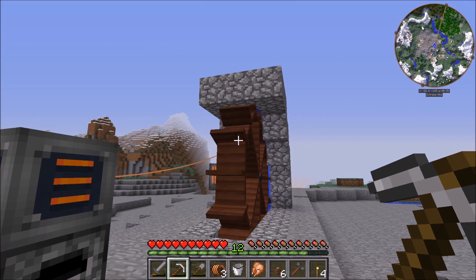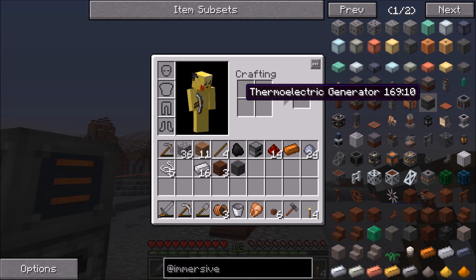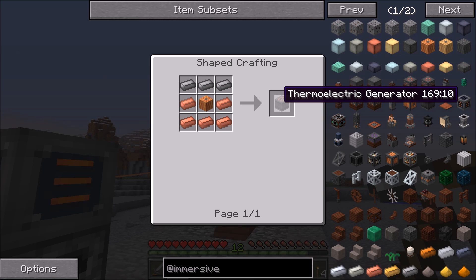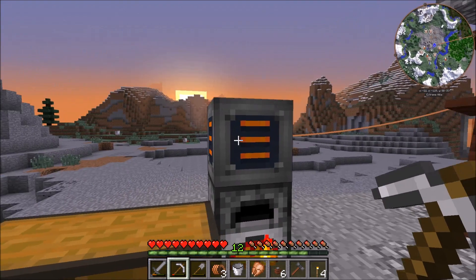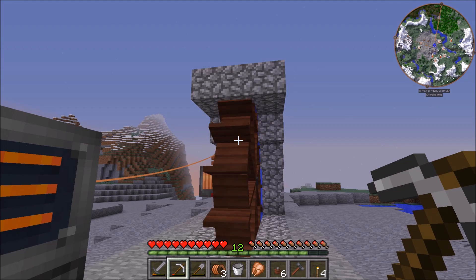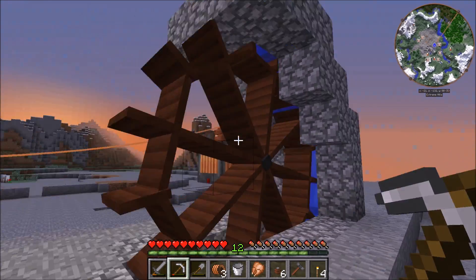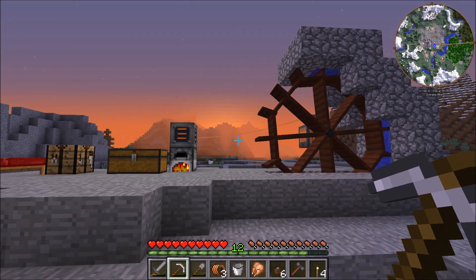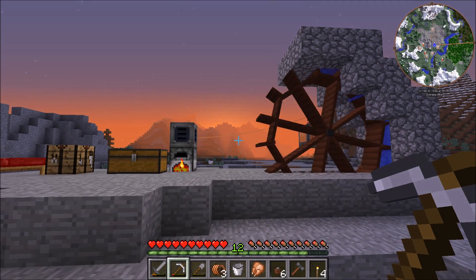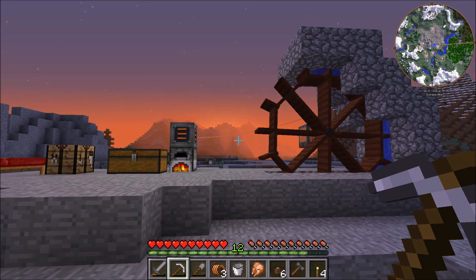They're not the most effective power source, so eventually we will have better options. There's also the thermoelectric generator, which revolves around putting water on some sides and lava on others to generate power based on the heat difference — that's another really easy one to start with. I prefer the water wheels, but I think we're going to end it there for today. Thank you for watching, I hope you enjoyed the video and learned a little bit. If you have any questions or suggestions feel free to post them in the comments. I hope you guys are going to enjoy this series — I'm really excited for it, so let me know what you think and I will talk to you guys later.